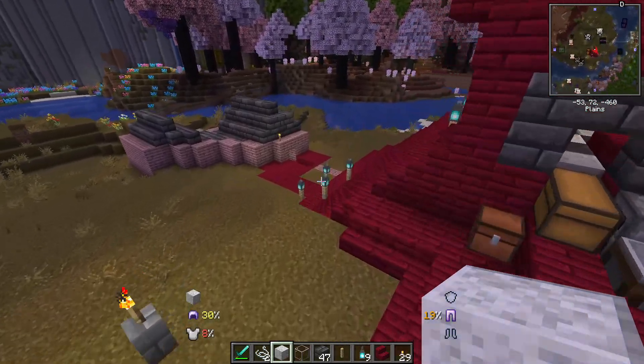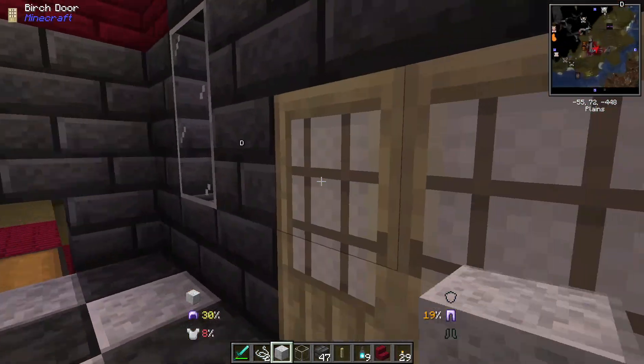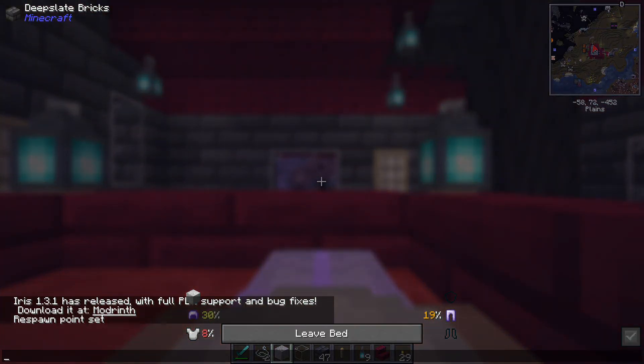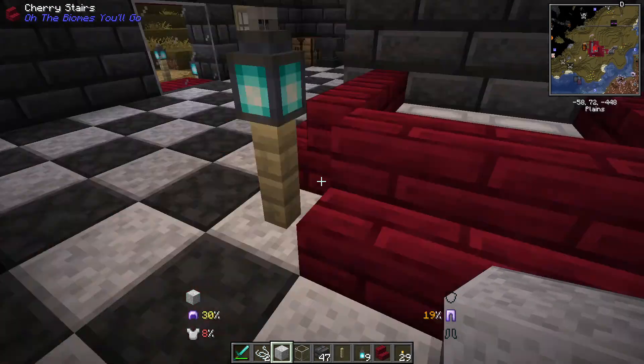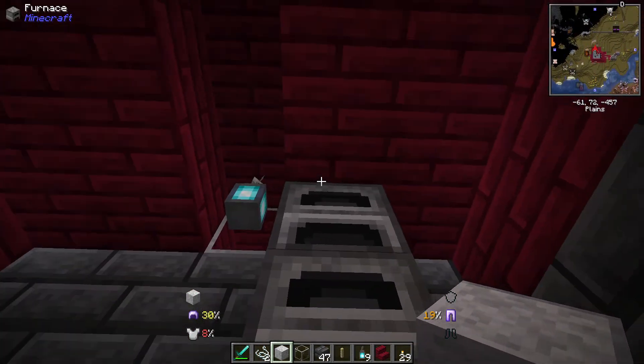So let's take you on a tour inside — not that there's much to see. We've got a bed over here. I guess it's a race car bed because I put these around it. And over here, we've got our crafting station and this leads right up to that chimney.